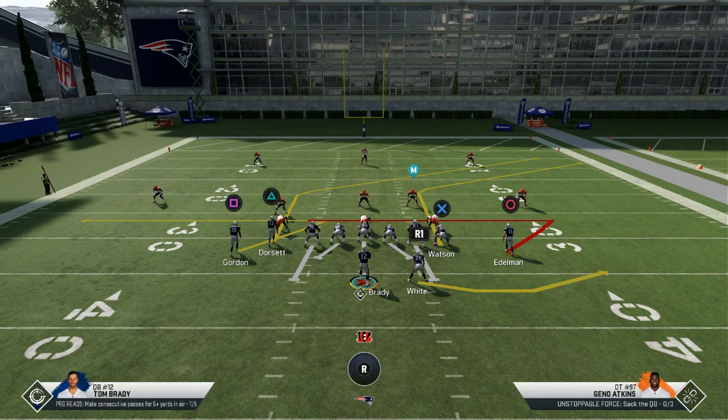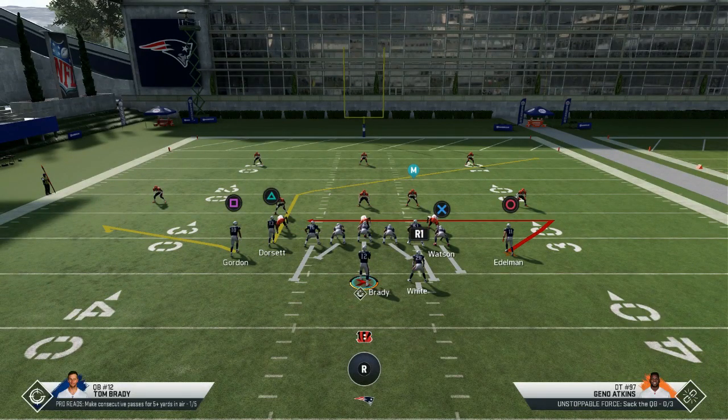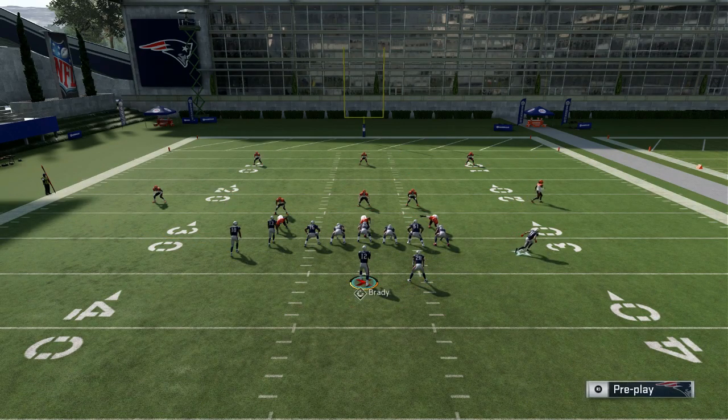So with that being said, the base setup — the regular setup — is: you're going to max protect. You're then going to streak your tight end, slant the right-of-screen wide receiver, and put your left-of-screen receiver on a flat. So there we are max protecting, putting the left-of-screen receiver on the flat, the tight end on the streak, and slanting that right-of-screen receiver. Once everything is set up, we are going to motion snap that slant and make our appropriate read.